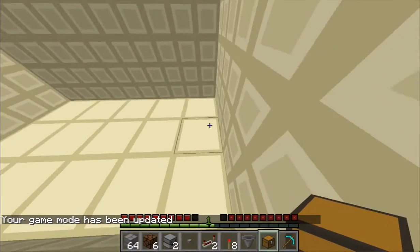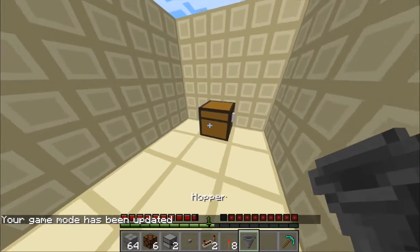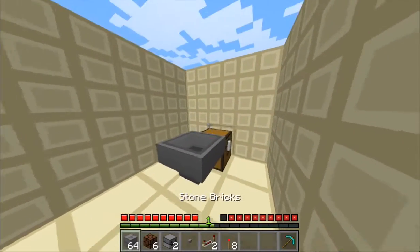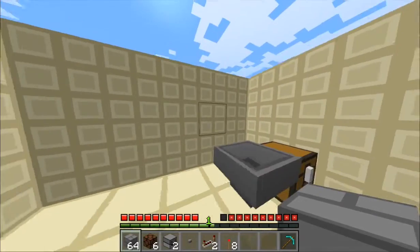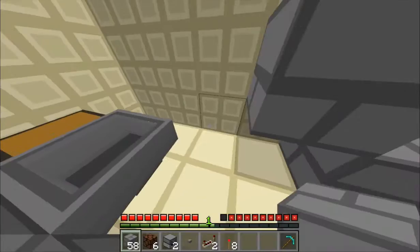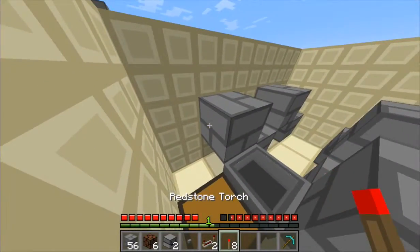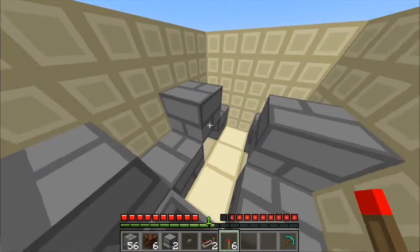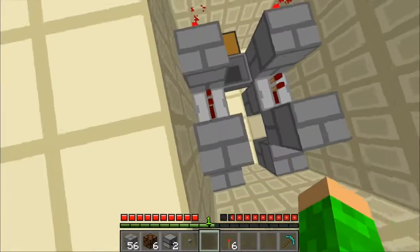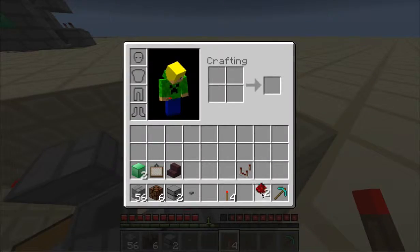First, place your chest and then the hopper facing into it — press shift and click. Then place your blocks up, down, up, down. Do the same thing for the other side. Then place your torch here and here, then a repeater, then a torch.